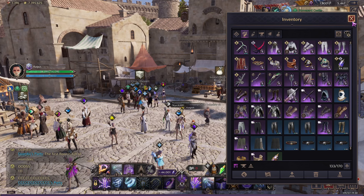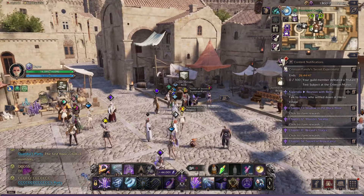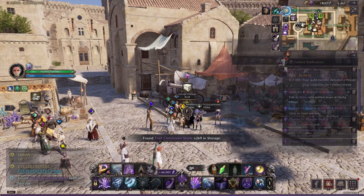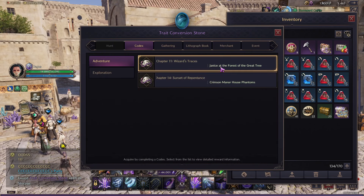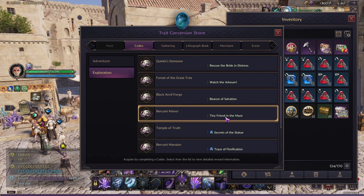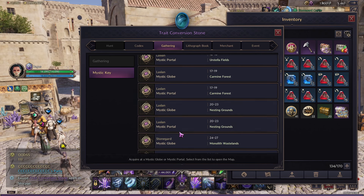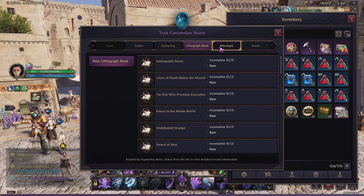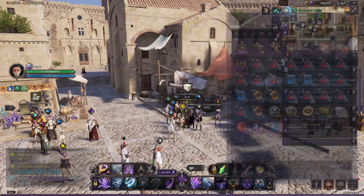The way to get these conversion stones is not only through the guild merchant — you can actually get them from other places too. You can get them from mystic keys. If you select the items you can see for yourself: adventure, exploration, Forest of the World Tree — these are all different ways to get them. You can also get them from gathering, mystic globes, lithograph books, doing certain events, inter-server events, and the guild merchant.